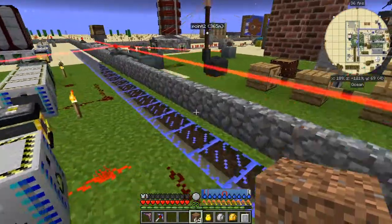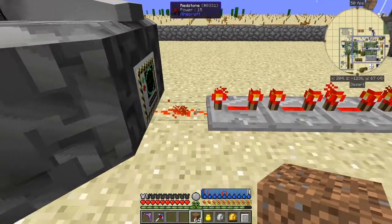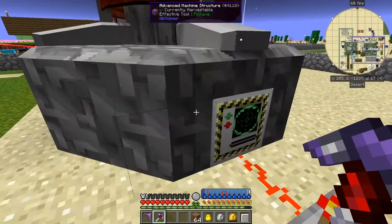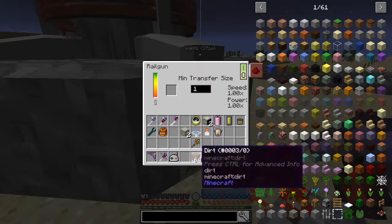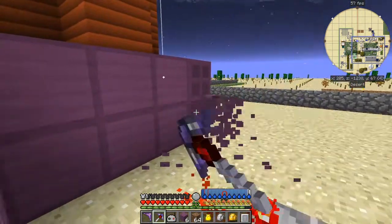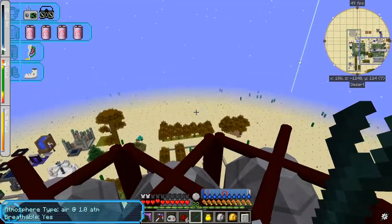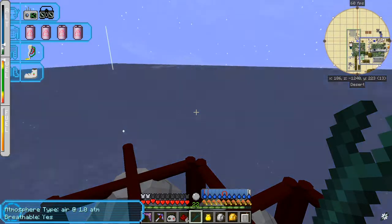Next we're going to go to the moon and do the same thing - and I'm quite curious to see how my terraforming is getting on anyway. Let's break this up. I can leave this linker in here because it's actually going to be the right one, but I'll need a second linker to link the other one. The other railgun's been dismantled and I've got all the bits and pieces with me, so let's quickly go to the moon and build another one.